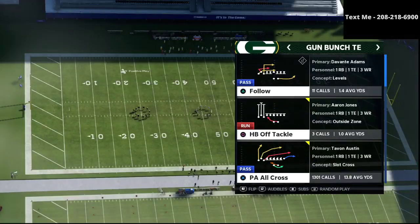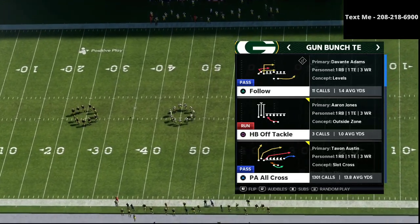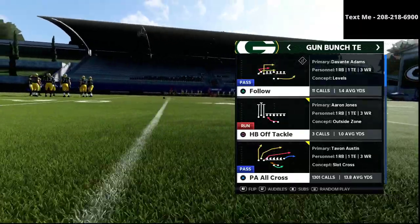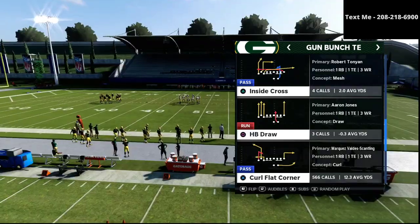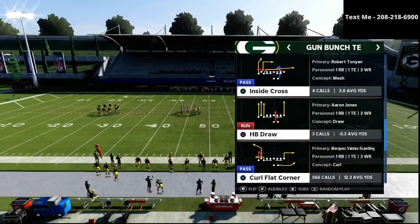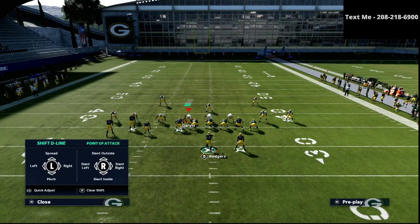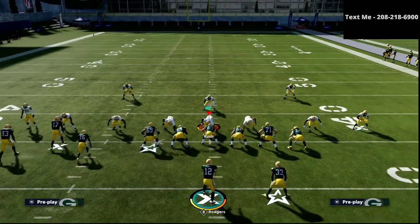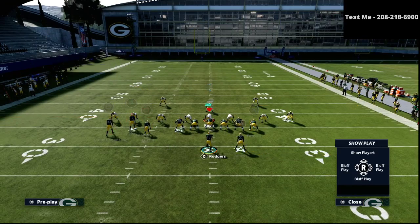Our power play is PA all cross or PA boot over from the bunch tight end. If you want my complete bunch tight end offensive guide, it is available for just $15 in the description of this video. The second play we're going to focus on today is our counter play — it's the play curl flat corner. What we want from a counter play is we want it to look exactly the same as a power play, but go in a completely different direction. If you know anything about PA boot over, we want to make sure they have to defend the whole field. We flooded the right side, and now we want to flood the left side.